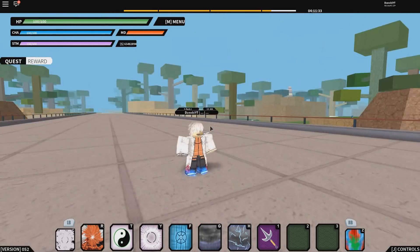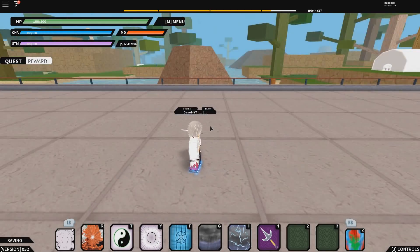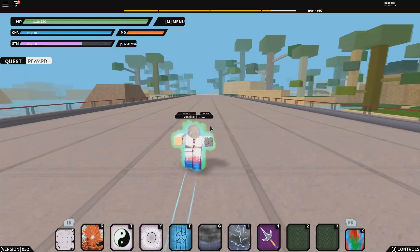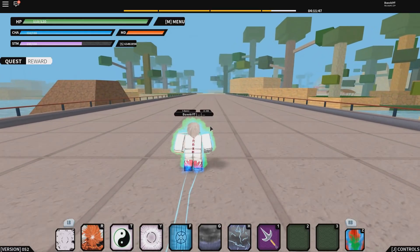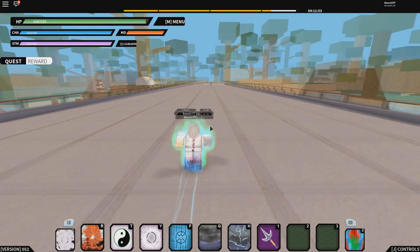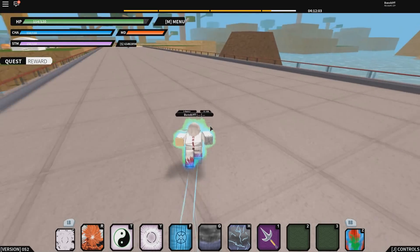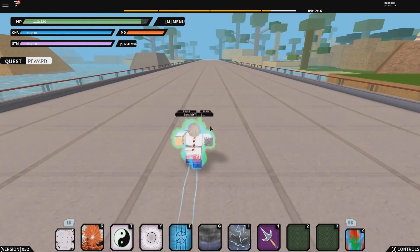I'm going to go from the top to the bottom. The first one is the Gates mode — you get 20 health, 10 chakra, and 50 stamina. You do lose around two health every 10 seconds, and as you lose health you actually slow down, like you're in pain, as you guys just saw.